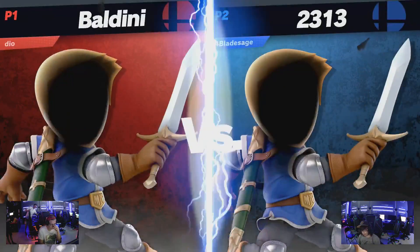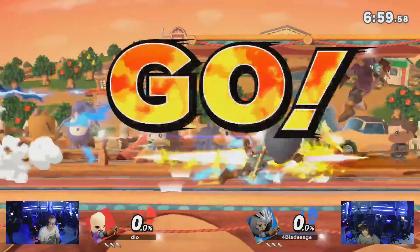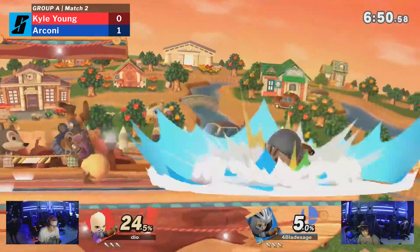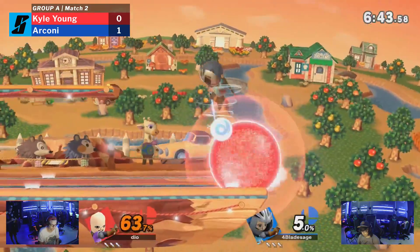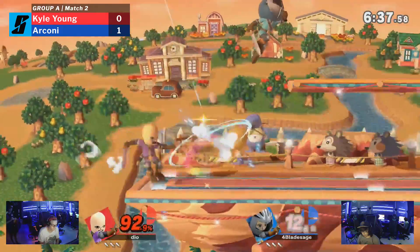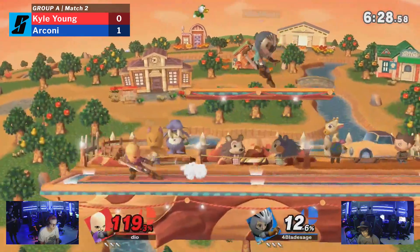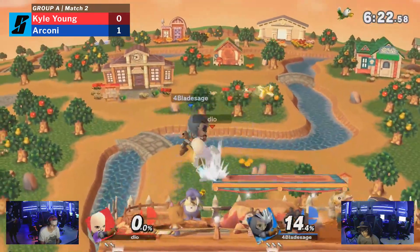Kind of throw everything we said in the pre-show out the window here — neither of these guys playing their current mains. I think the only person playing their main tonight is actually Bright. We're enjoying the underrepresented characters here. There's a down tilt to double back air, lots of percent adding up onto Kyle Young. I wonder if this is because of the inherent disadvantage Rob has against Arconi's main — if he went up to him and said, 'Hey, between me and you, you want to play Mii Sword Fighter for fun?'